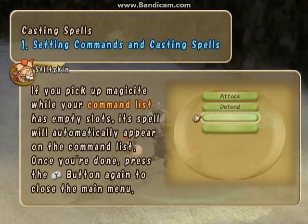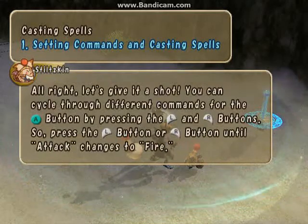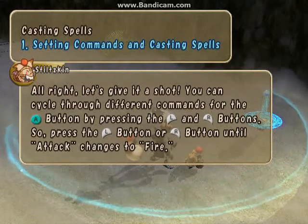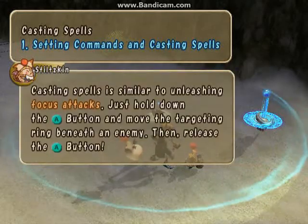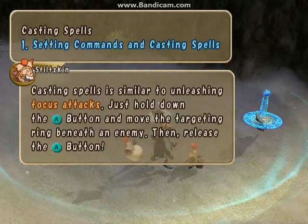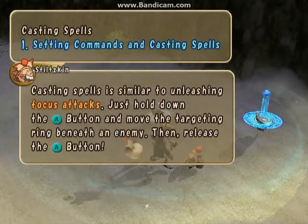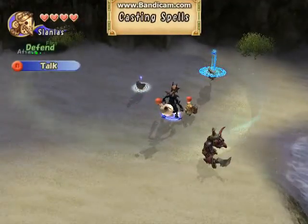Once you're done, press the Y button again to close the main menu. Let's give it a shot. You can cycle through different commands for the A button by pressing the L and R buttons, so press the L and R button until attack changes to fire. Casting spells is similar to unleashing focus attacks — just hold down the A button and move the targeting ring beneath an enemy, then release the A button.